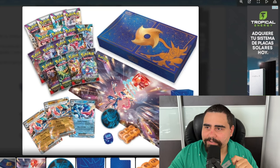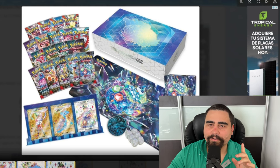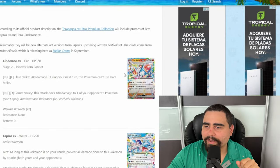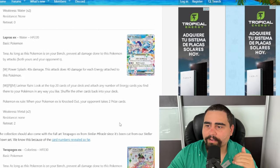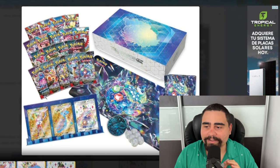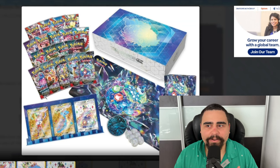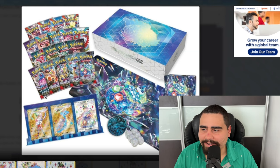Let's get into the actual news: the Terrapagos EX UPC, which just got announced. We'd already gotten confirmation since early August that we were going to get a Cinderace, Lapras, and Terrapagos EX promo set for the UPC. The real treat is that the gold versions of Cinderace and Lapras are going to be in this product — cards we did not get in the Stellar Miracle set, where we only got the full art Lapras, regular EX Lapras, and Cinderace.